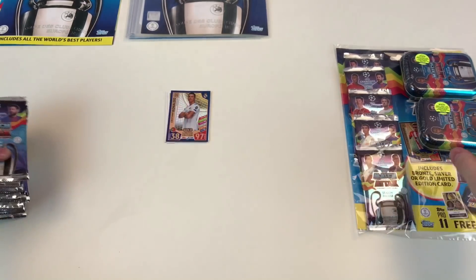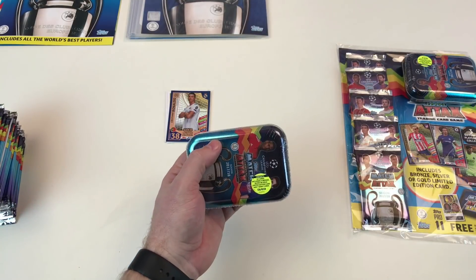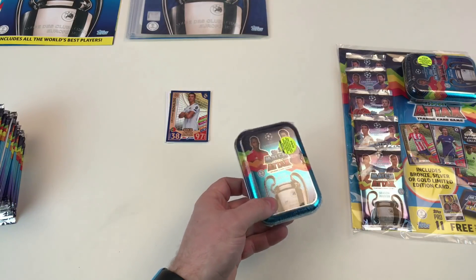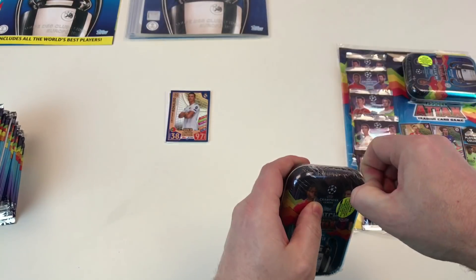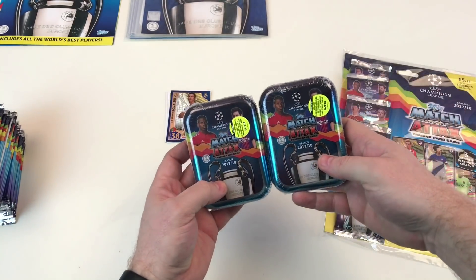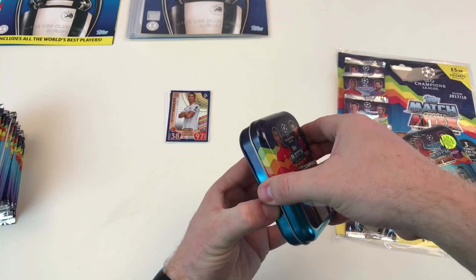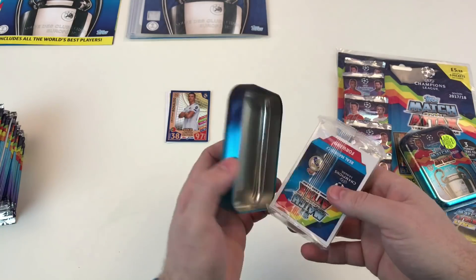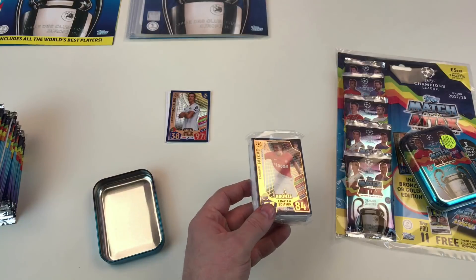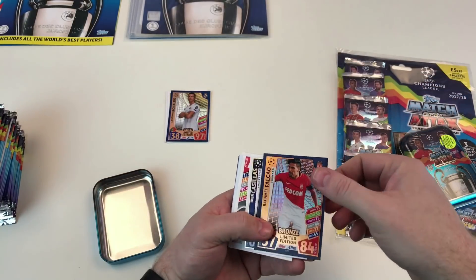Now we'll do a tin — we've got two of these, six pounds each in the shop. Contents are 45 cards including a bronze, silver, or gold limited edition and seven shiny cards. They appear to be the same tin design, so let's see if we get different limited editions. Opening the first tin: we've got a bronze Radamel Falcao — a forward — and that is our limited edition. Still good, I'm happy with that.